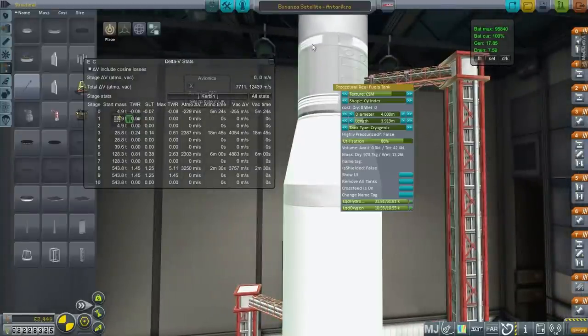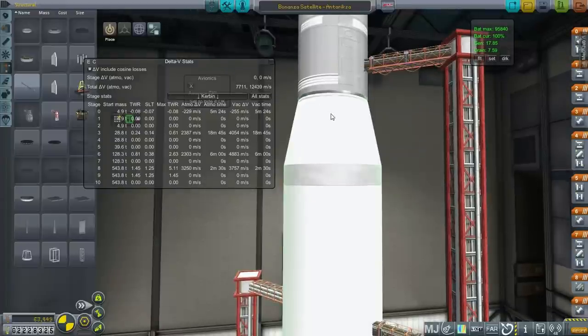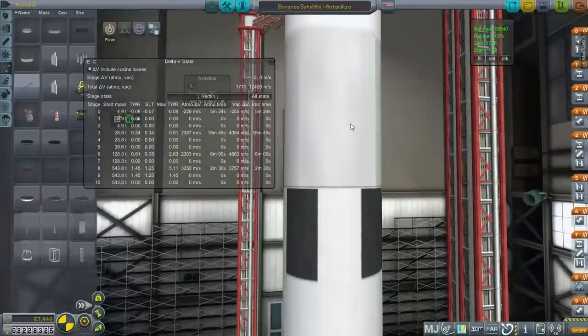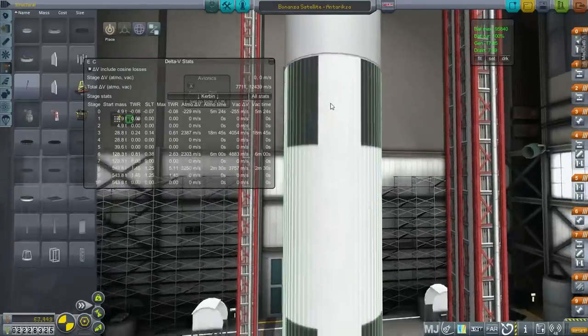I've got an extra Agena avionics package — remember the Agena doesn't have SAS. So underneath this satellite dish I've placed one of these early controllable cores, which does have SAS. We'll have SAS throughout the mission. We can package that up. This is a semi-new launcher — a larger form factor with a four-meter fairing. We've got the RL-10 here and the J2 here.